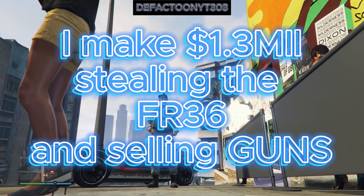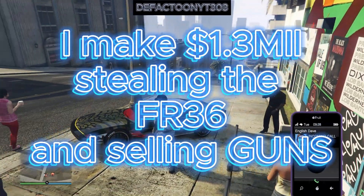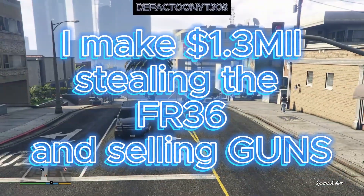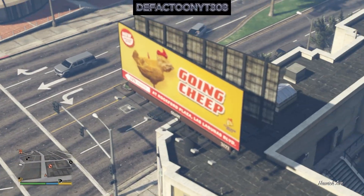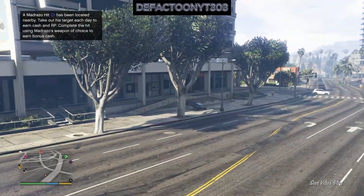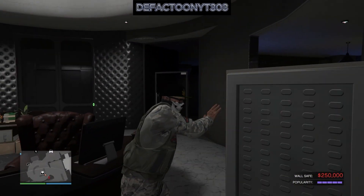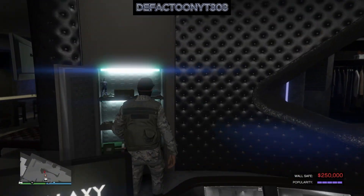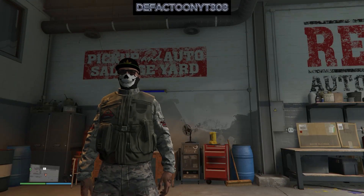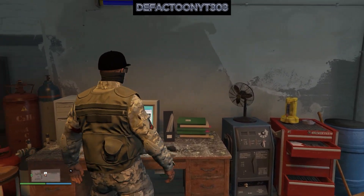Hey, what's going on folks, it's Stefecto on YouTube. Today I make 1.3 million bucks — stealing the FR36 and selling some guns out of our bunker. It's 2x Cash Week! We're in our Trade door, this car right here is awesome. Let's start off at our nightclub — 250,000 bucks — we already got 261 Gs in our pocket, so let's start off this heist right here.